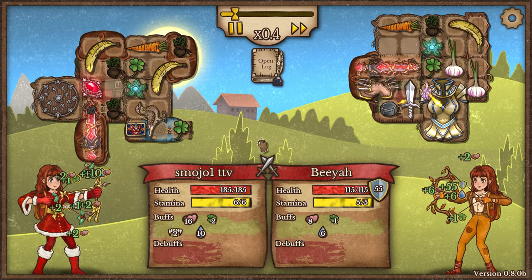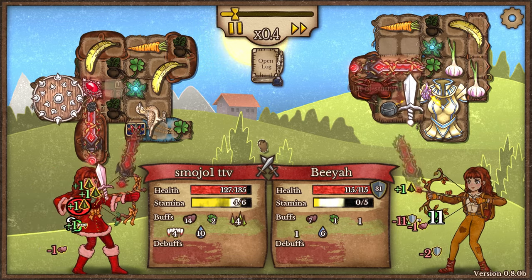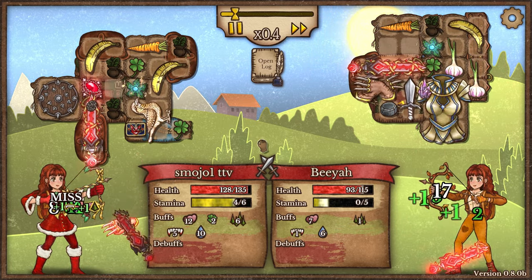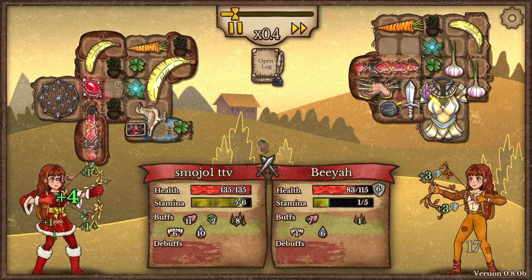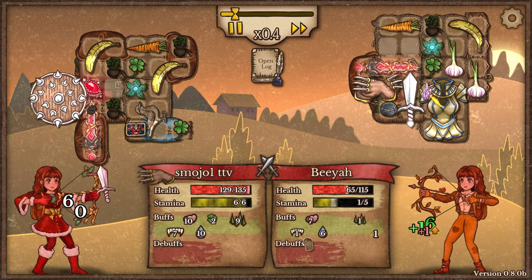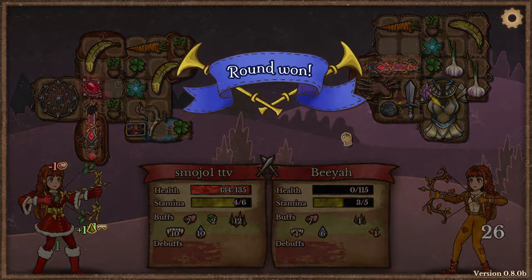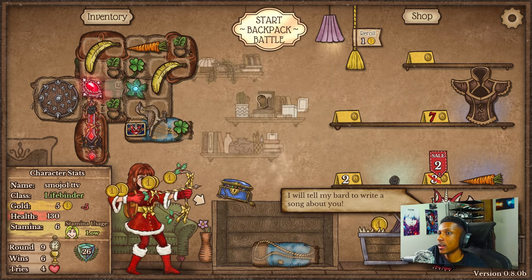We're going against another bloodthorn, but we have more food than he does, which means more stamina generation and more vampirism. He's got more forms of DPS with the claws of attack and the hero sword, but that also means he uses more stamina, so his bloodthorn isn't going to attack as much as ours. We can convert that regeneration into thorns and vampirism a lot faster - he's only done it once so far and we've done it like eight times already. We're going to take this one home.